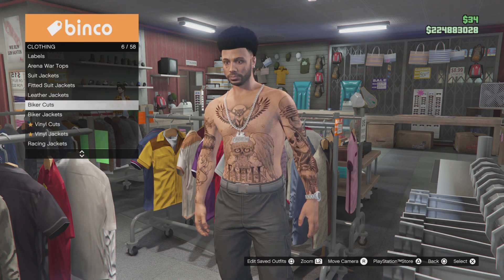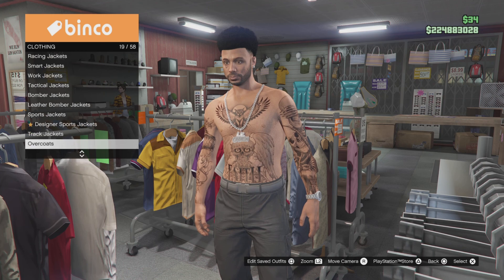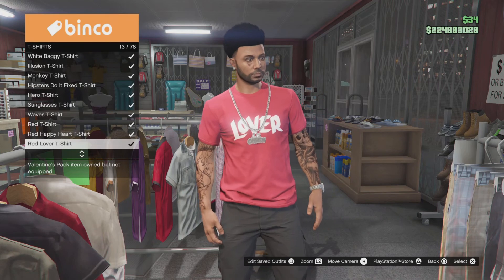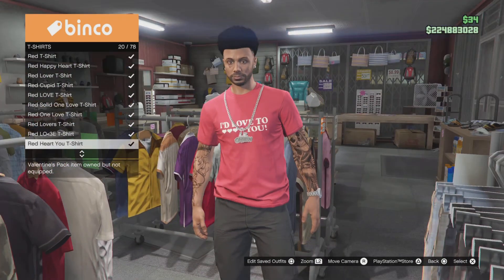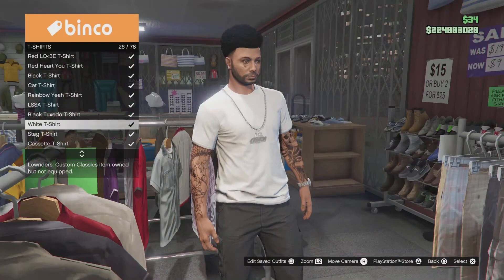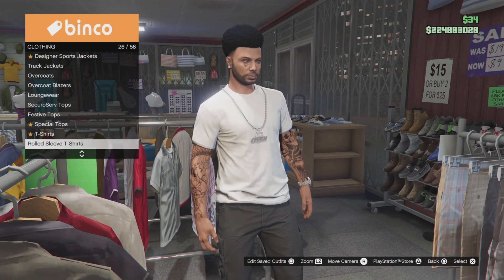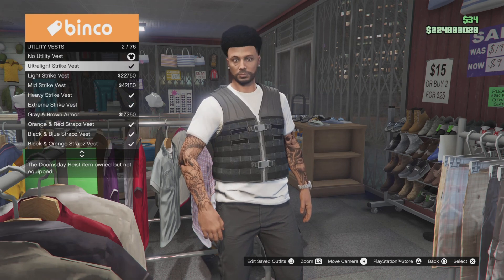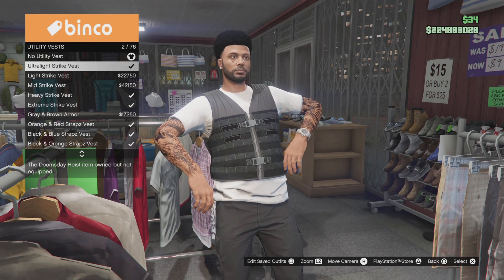Go to shirts and keep scrolling all the way down until you get the white t-shirt at slot 26. After that, scroll all the way down until you get to utility vests.